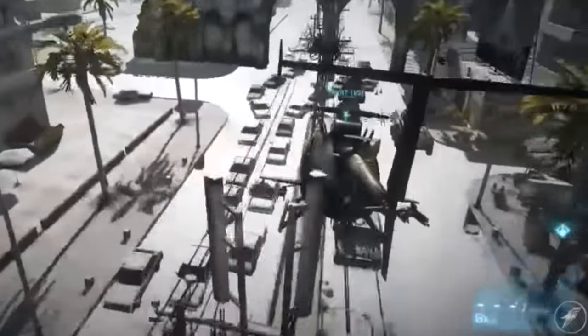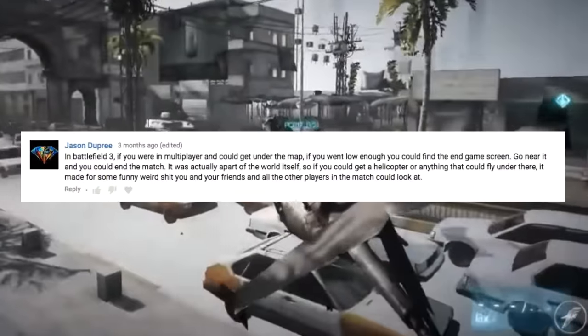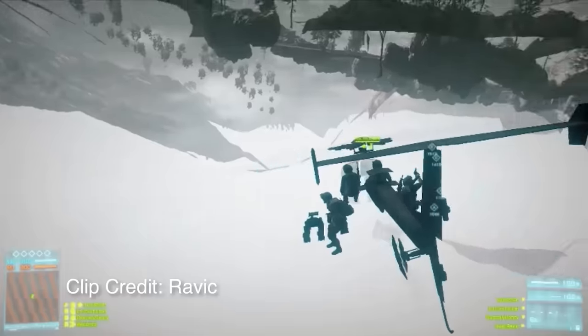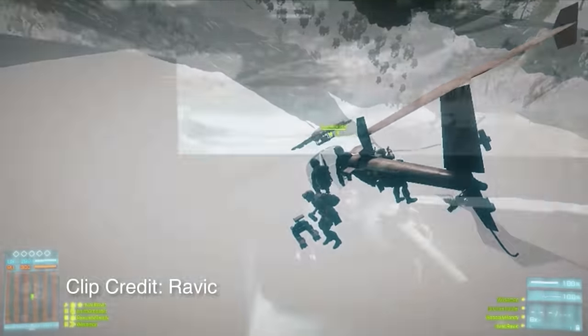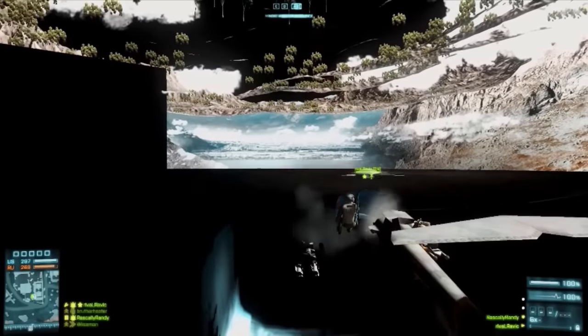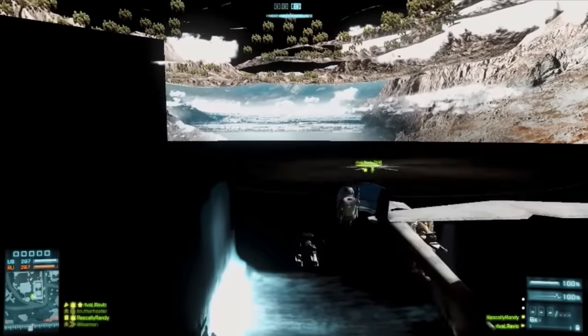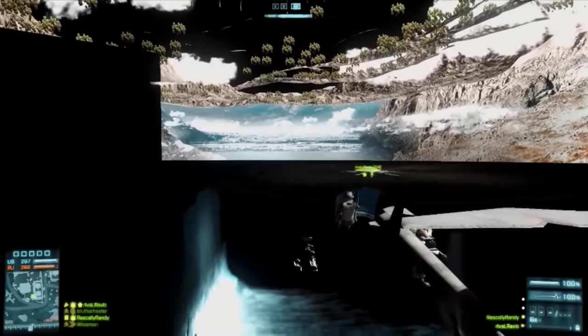Thanks also to commenter Jason Dupree who shared an even crazier out-of-bounds discovery in Battlefield 3. If you get out of bounds in a multiplayer match, you can actually find the end screen and customization screens physically sitting underneath the map, which makes for an unusual sight on the other player's screen.